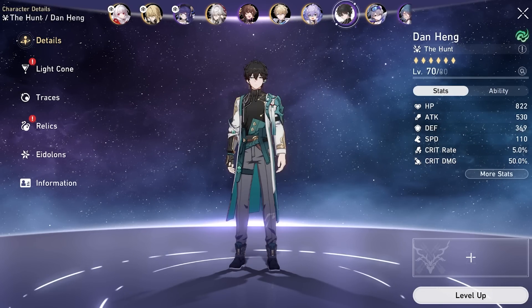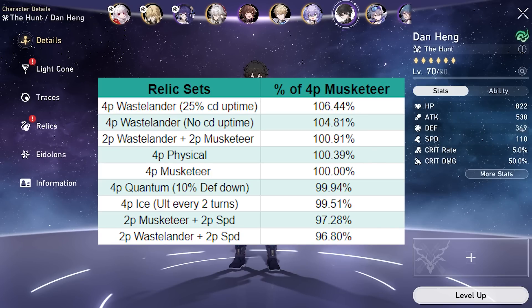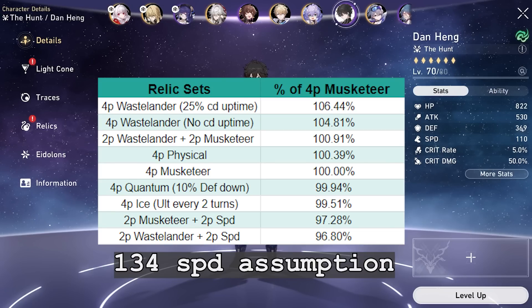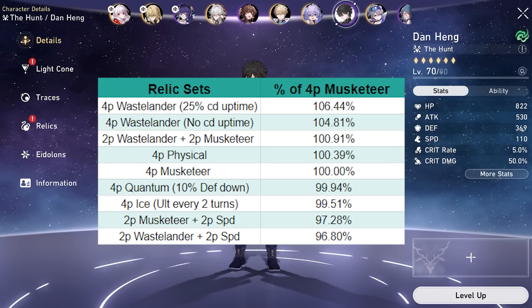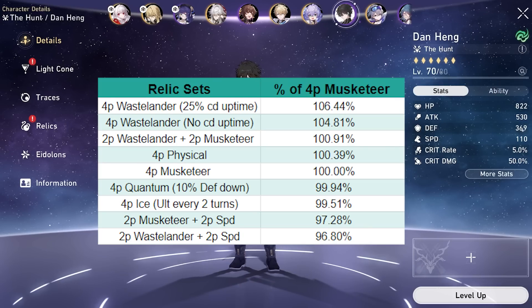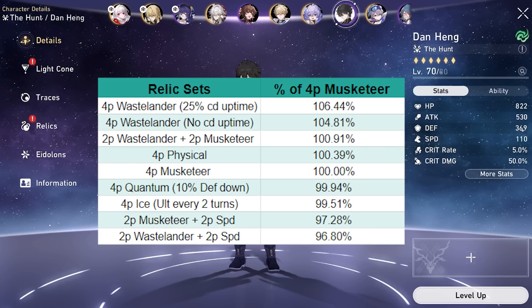Here's the relic set ranking. This comparison assumes 134 speed on every set, which is why you see 4-piece Musketeer and 2-piece speed lower than expected. There's only around a 5-6% difference between 4-piece Wastelander and the other sets, so feel free to use others if you have better stats on them.